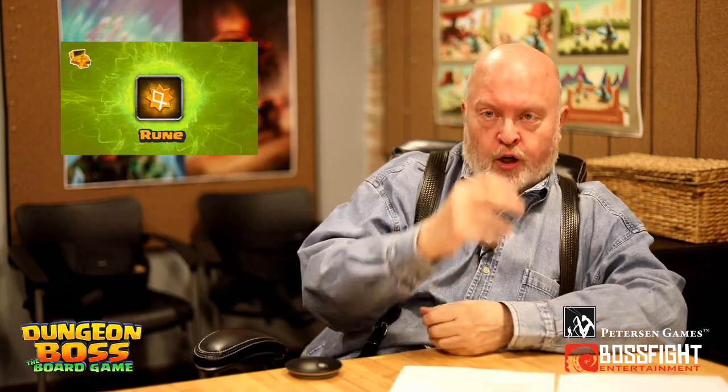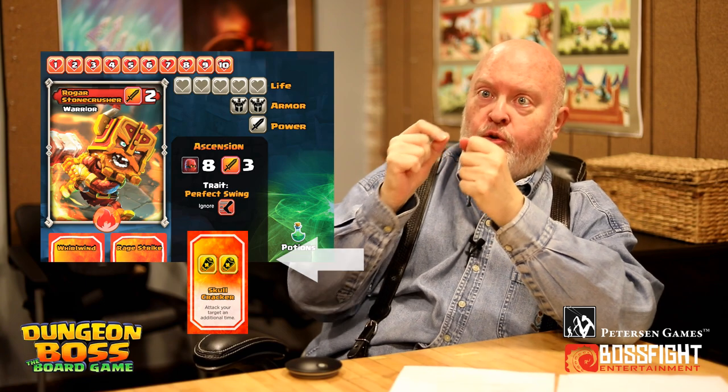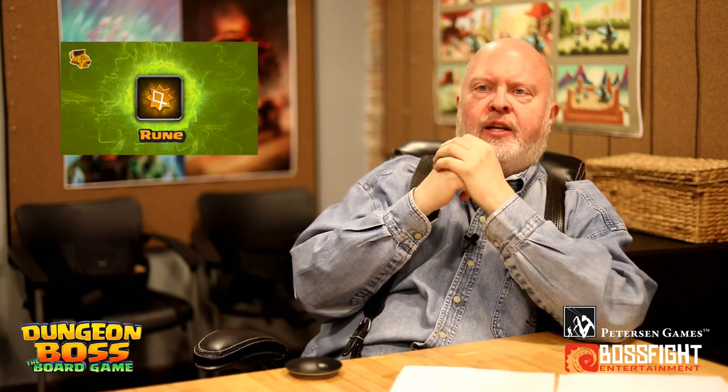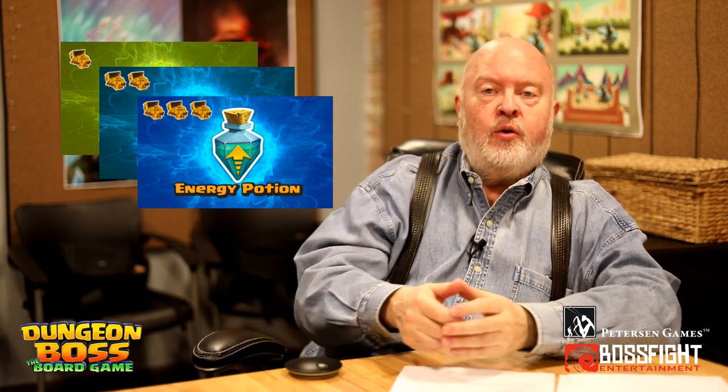You can get runes that are a permanent boost to your hero. You can get evos — when you get 15 evos you cash them in and your hero becomes ascended. This gives them a new ability card and a new trait. Traits are cooler than abilities because you don't pay energy for traits — they just always happen. For example, you might have a trait where all your fast hits always hit the guy, ignoring dodges. You can also get potions and money from loot.